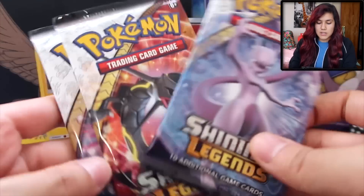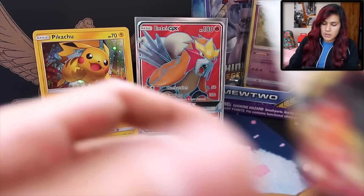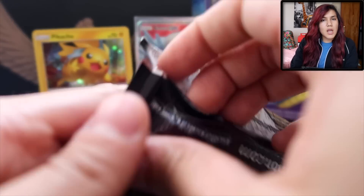Now we are going to jump into our packs. The sexy pack pick of the day goes to shiny Mew — that one feels oh so lucky. So let's go ahead and get started here with Rayquaza.